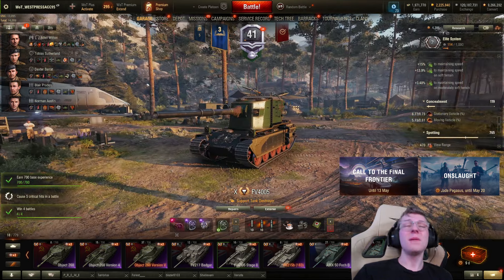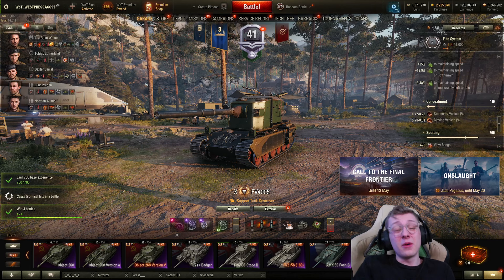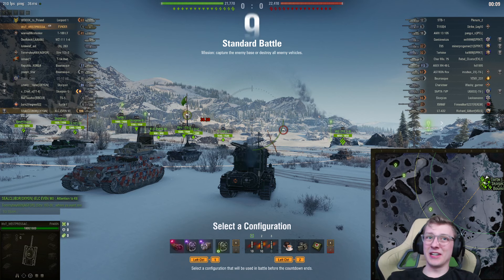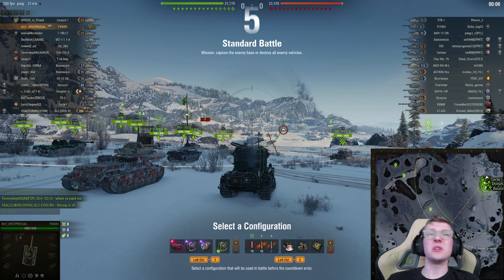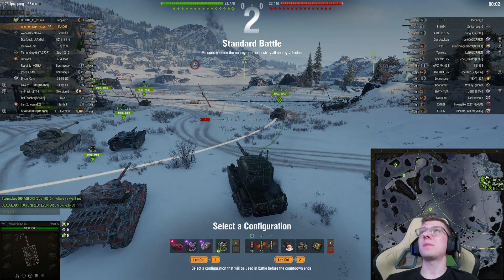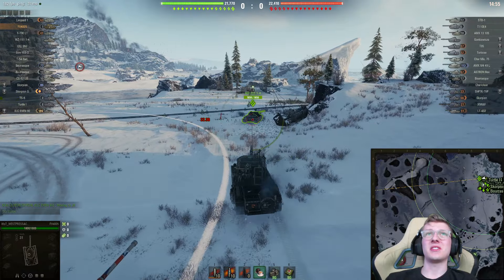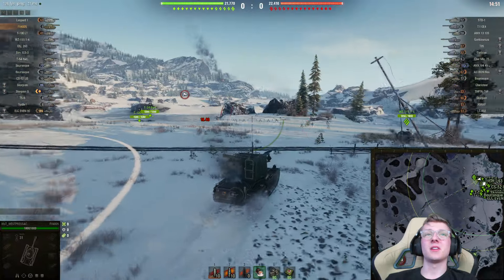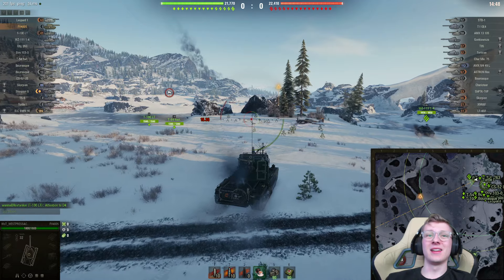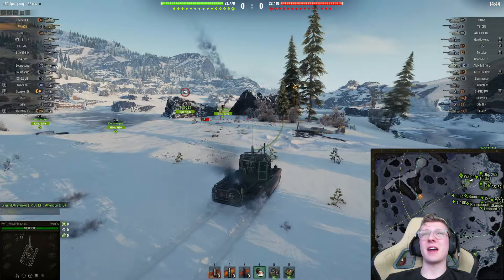Our camo values are going to be absolutely dog water — 6% and 5%. But who gives a crap if I'm able to destroy whatever's spotting me? Let's get into some gameplay. This is the best matchup we could have asked for in the 4005 — we are up against Tier 8, in a vehicle that can literally one-shot Tier 8, which is kind of insane. Not only are we up against Tier 8, but no arty. This is like the best matchup we could have asked for.